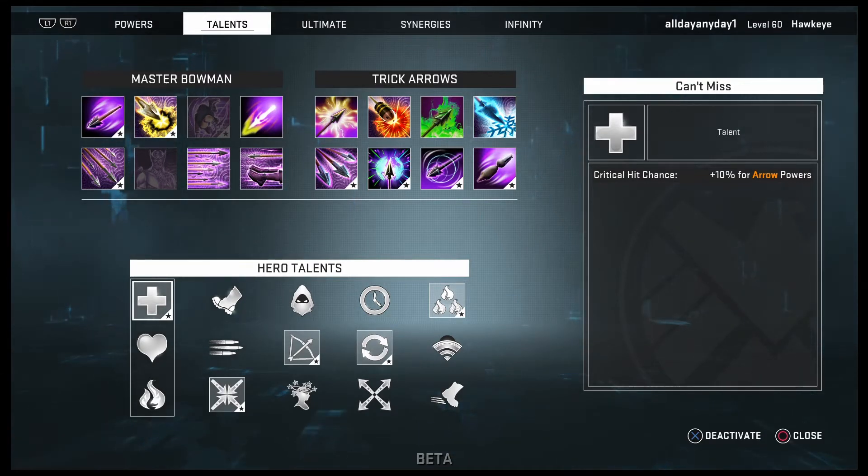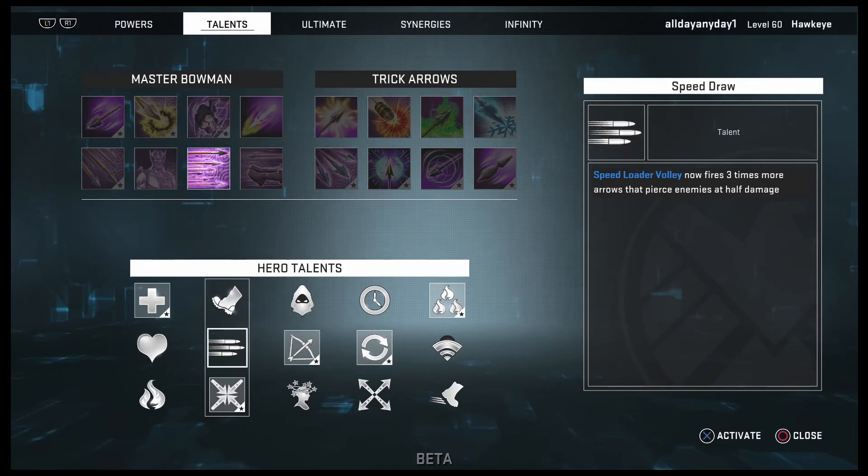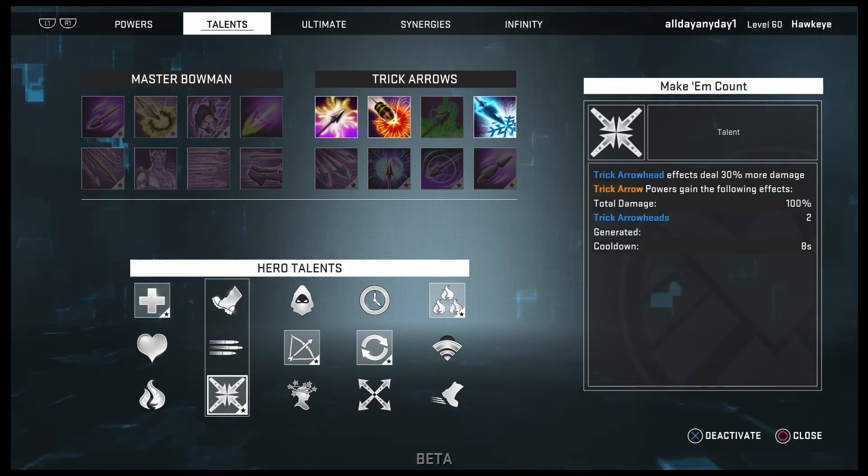The next talent to go for is make him count: trick arrowhead effects deal 30% more damage. Trick arrow powers gain the following effects — total damage 100%, trigger on trick arrowheads generated: two. The trick arrowheads generated doesn't matter too much since you're not using those specific trick arrows directly, but the damage increase does matter and you will need it.